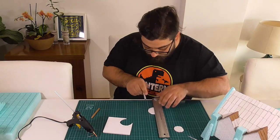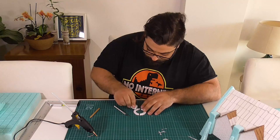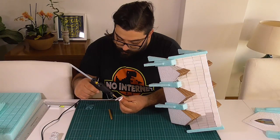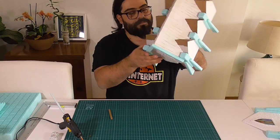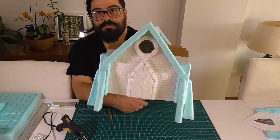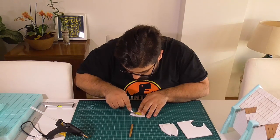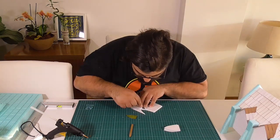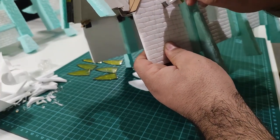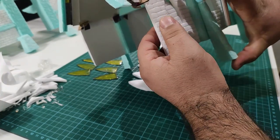For the rose window, I cut it in half so that I make it easier on myself to cut the round part on the inside. I then repeated this process of cutting the holes, cutting the frames, texturing the frames, and gluing it all together for the remaining windows.